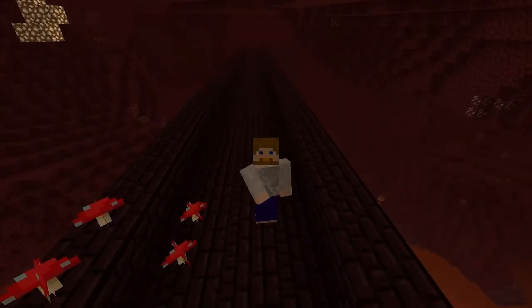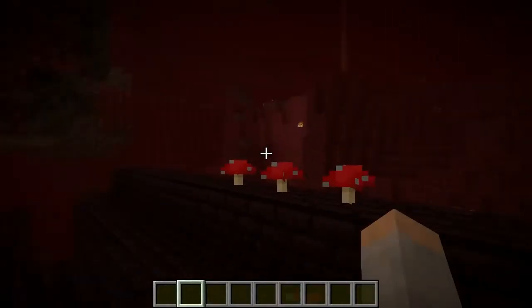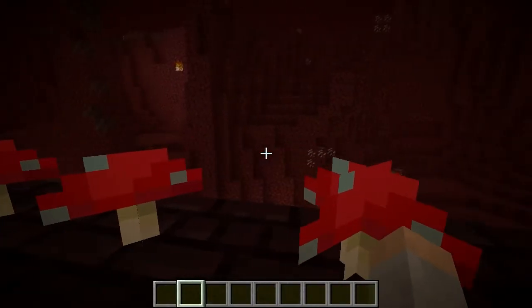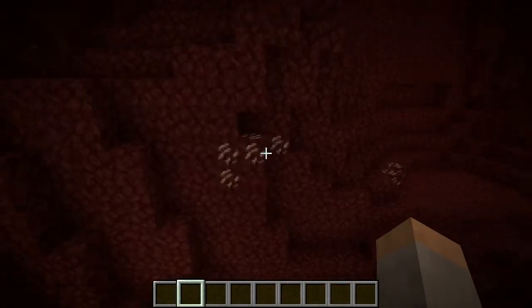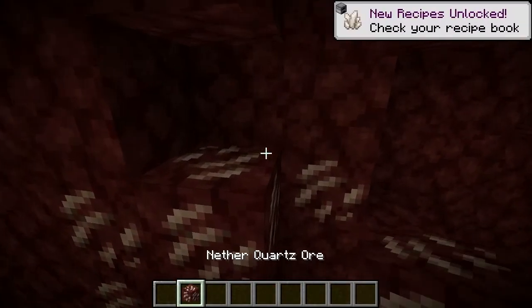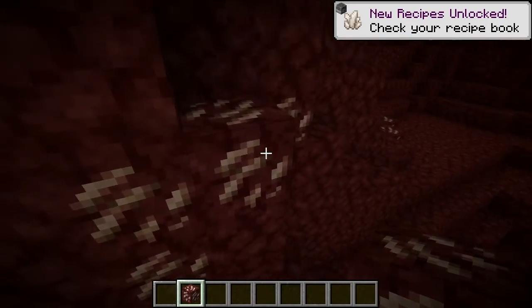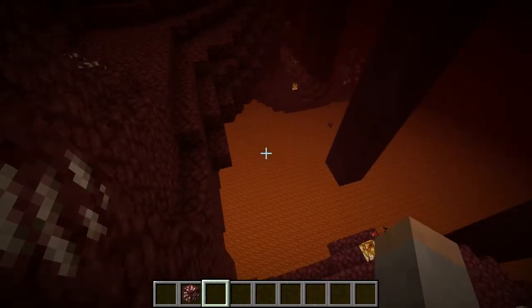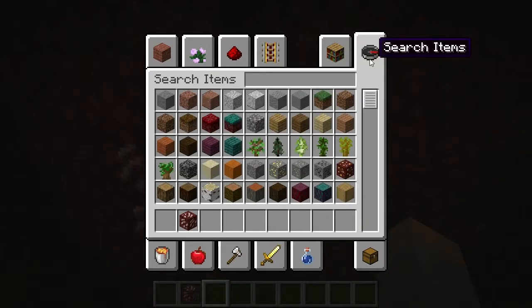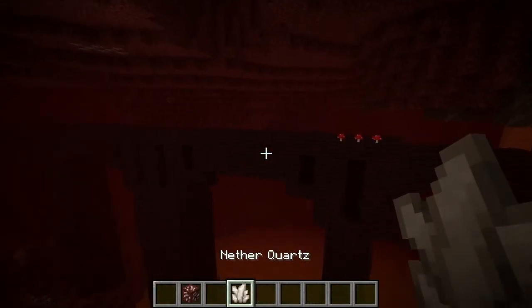Hi everybody! How do you make a quartz pillar? I'm gonna show you - it's actually quite simple, other than the fact you have to come into the very dangerous Nether. What you're doing is going around for these blocks right here, which are Nether quartz ore. Mine them with a pickaxe - you get more out of them if you use a fortune pickaxe. I highly suggest Fortune 3; in fact, I never mine without Fortune 3. Mine them and you're going to get quartz, and they look just like this.